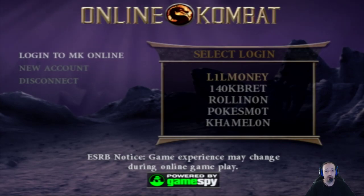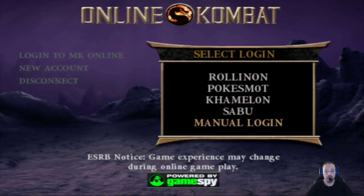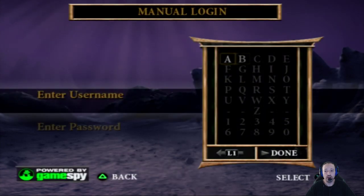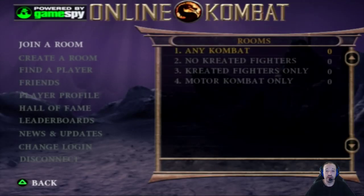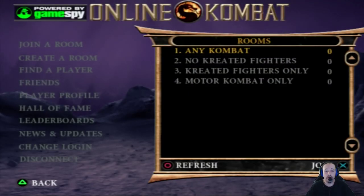If you don't have an account, you're going to make a new account. If you do have an account, like me — don't mind these old troll accounts — my username is Brett. Then put in the universal password, which is 'pass.' And there you go — Mortal Kombat Armageddon Online Lobby.